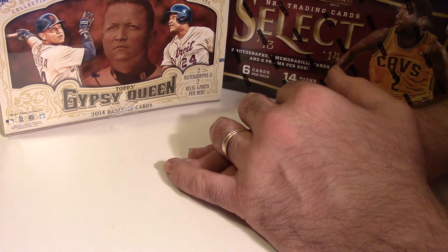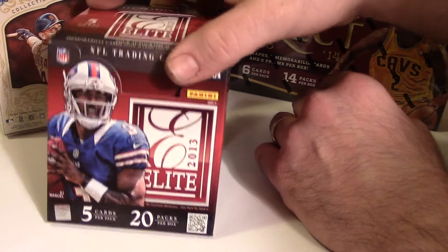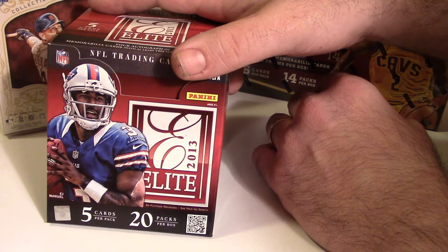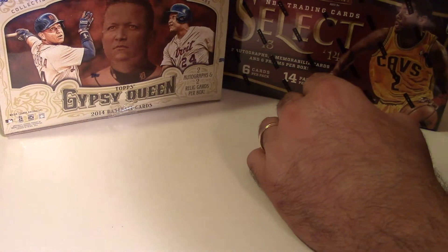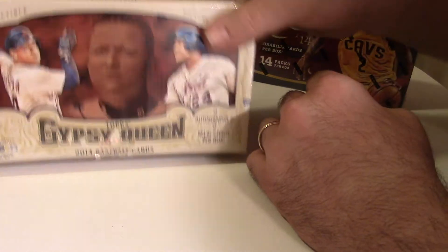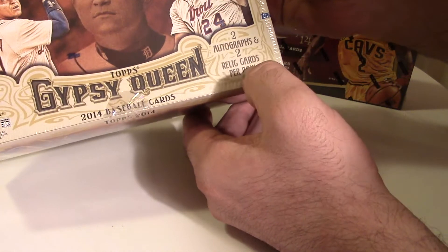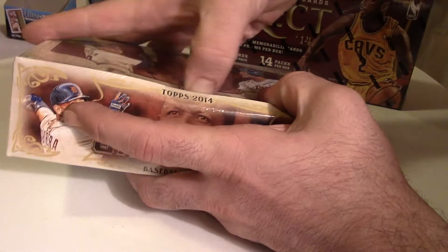Hello, thank you for watching. We're doing our second box break of the evening. We started with a box of Elite Football and pulled out a promised four autographs — we actually got five, so we got an extra hit there. Now we're going to do a box of Gypsy Queen Baseball. There are two autographs, two relic cards per box, and 24 packs. Let's get this going.